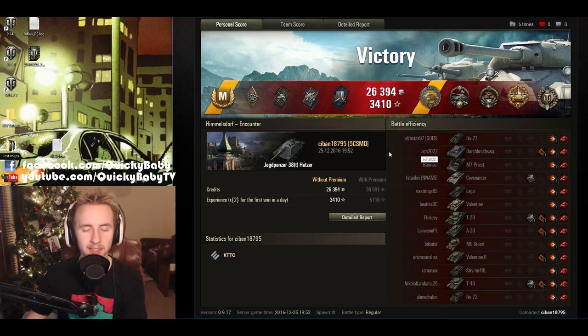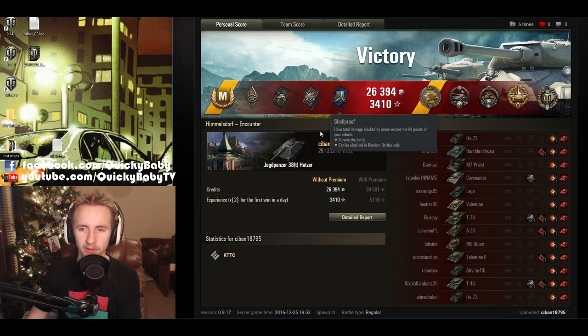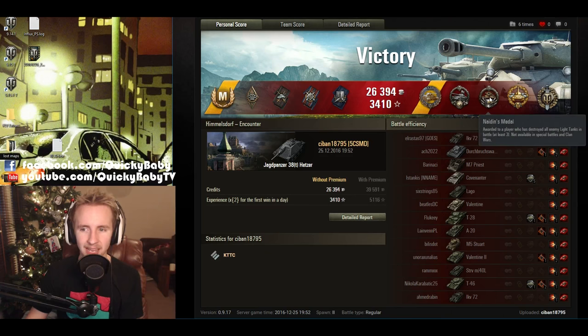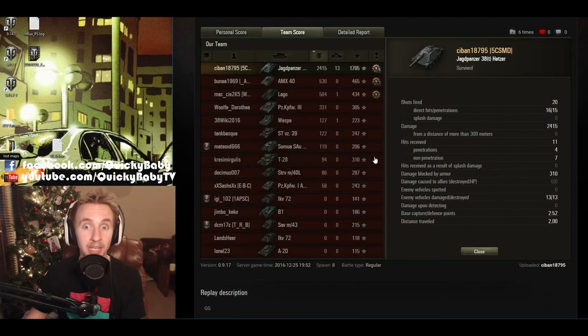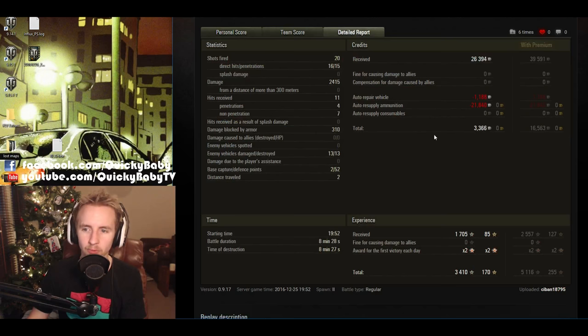His 13th kill picked up on Himmelsdorf — what an explosive game. Saban earns his Ace Tanker for 1,705 base experience points, gigantic for a Tier 4 tank. He also secures the Fadin's Medal for destroying the last vehicle with his last shell, a Spartan Medal for ricocheting with less than 10% of his initial hit points, Naden's Medal for destroying all light tanks on the enemy team, a High Caliber Medal for 2,415 damage, and a Top Gun. 13 kills is just one short of the rarest medal in the game, the Raseiniai Heroes' Medal.